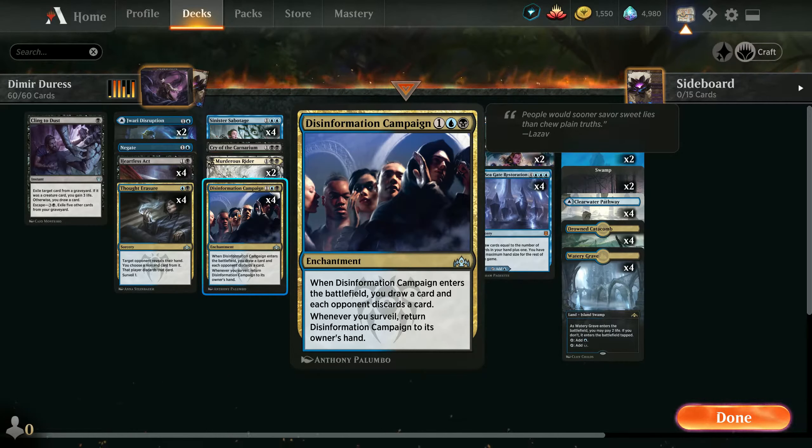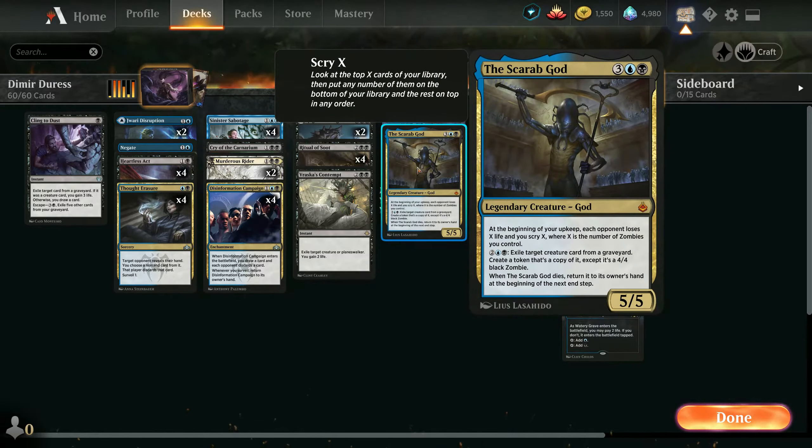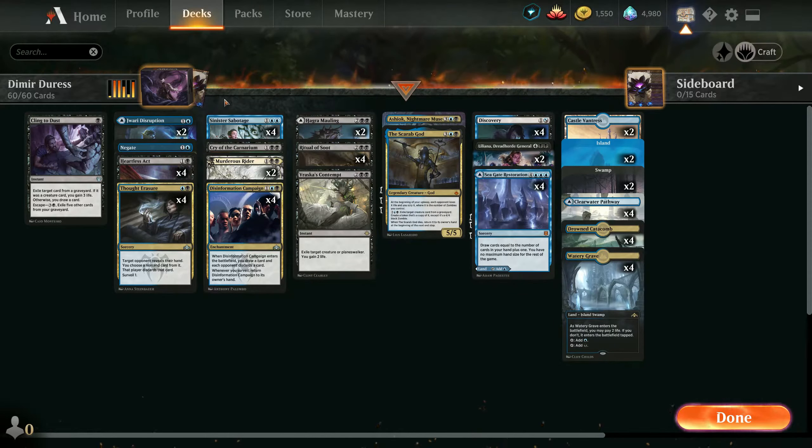We still have all the new toys. First, the Seagate Restoration makes a big difference often, and the Scarab God together with Heartless Act - those are small changes but they actually make a difference, especially if you factor in some extra removal and counter spells. So it's a new version of this deck and I generally like it a lot. This is recorded after the game, so I knew how they went.